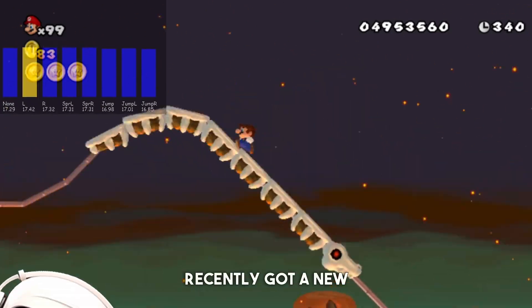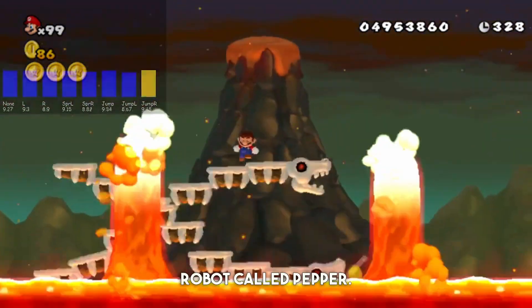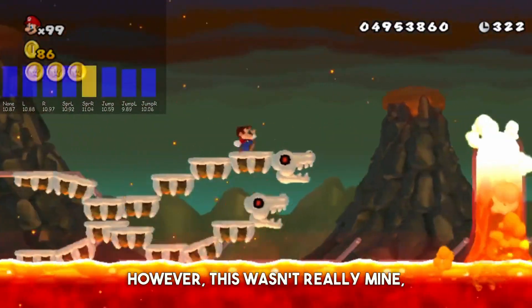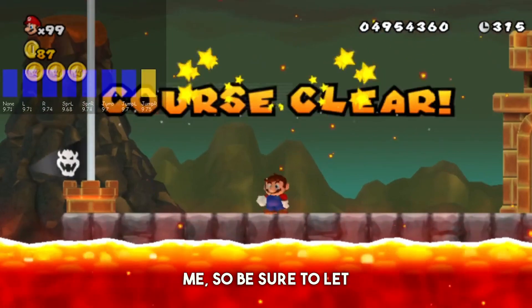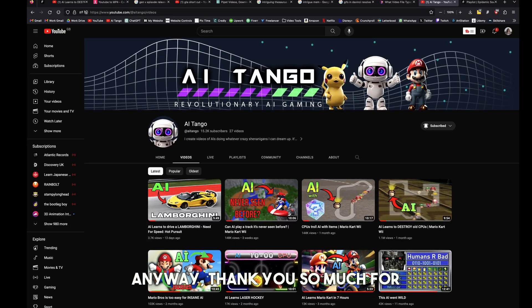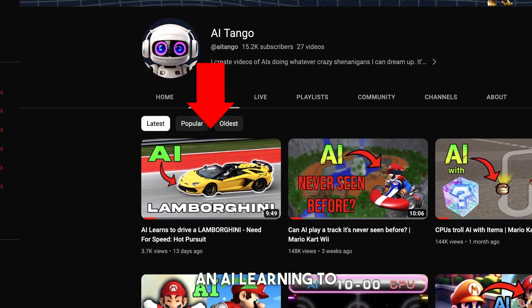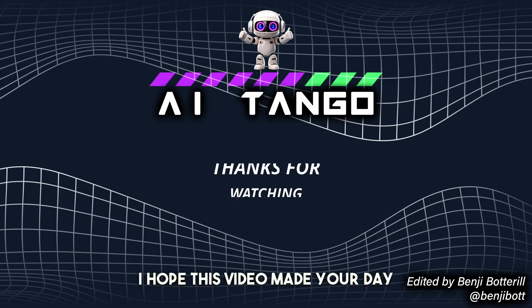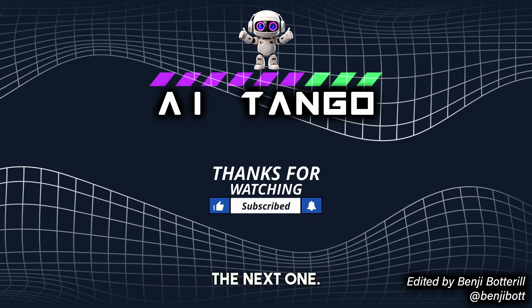Many of you may have noticed that I recently got a new icon for my channel. My previous one was actually a picture of a real robot called Pepper, however this wasn't really mine so I got an AI to whip up a fresh version just for me — be sure to let me know what you think. Thank you so much for watching and be sure to check out my other videos like an AI learning to drive a Lamborghini. I hope this video made your day just a little bit better and I hope to see you again in the next one.